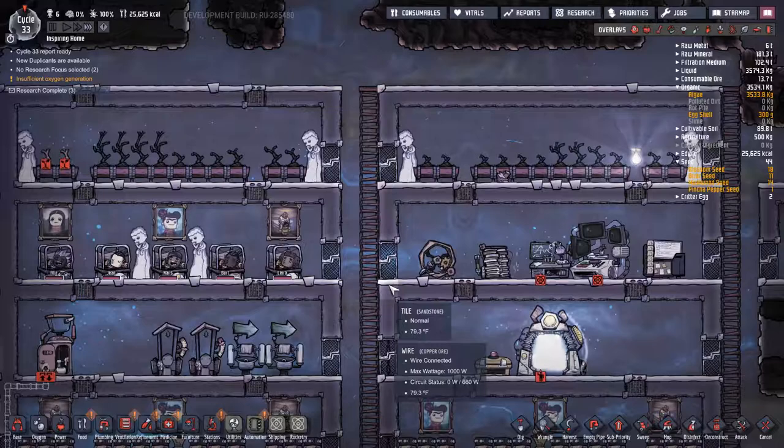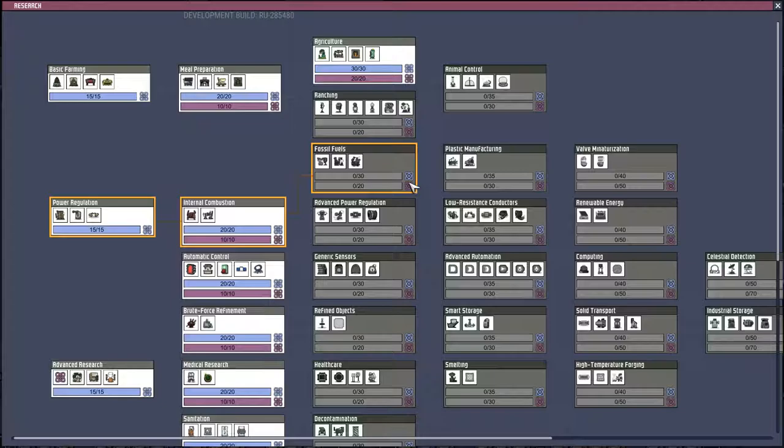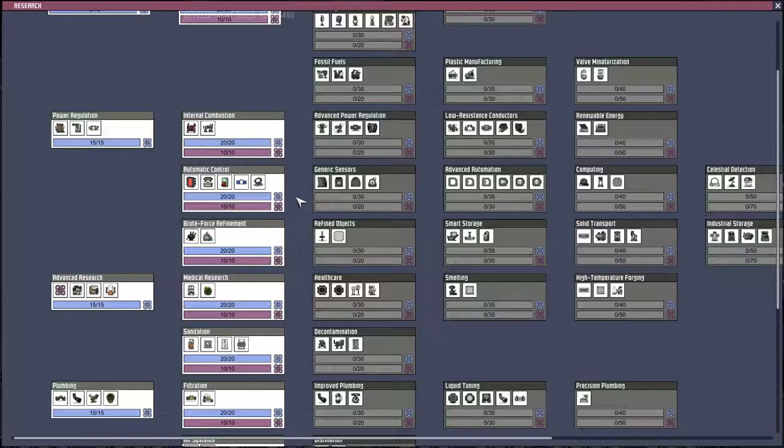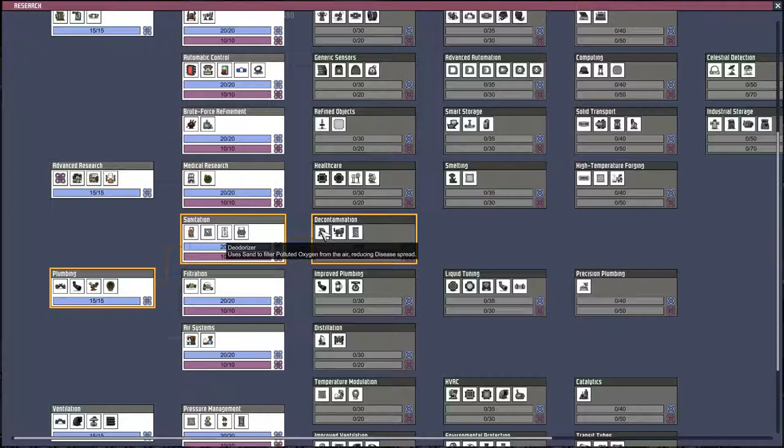Bedtime. Oh shit, and research. Wait a minute, we can't - okay, that's good. What - fossil fuels? Natural gas generator. Oil refinery. Advanced power regulation. Generic sensors. Health care - I haven't built anything for health care. Decontamination. Deodorizer - uses sand to filter polluted oxygen from the air, reducing disease spread. That's interesting. Ore scrubber - kills a significant amount of germs present on raw ore. Mechanized airlock. Filtration. Improved plumbing. Insulated pipe.